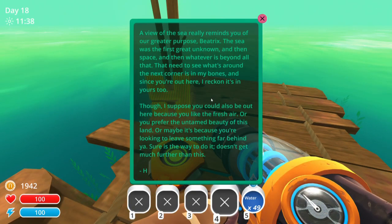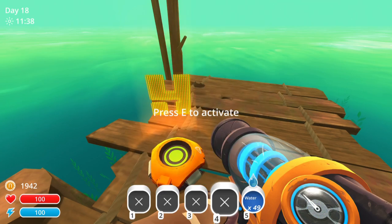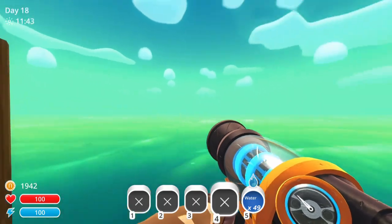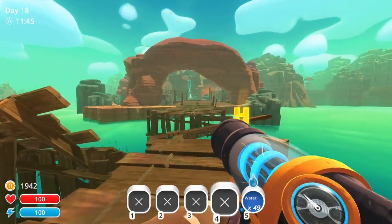Let's go read our message. 'A view of the sea really reminds you of our greater purpose, Beatrix. The sea was the first great unknown. And then space. And then whatever is beyond all that. The need to see what's around the next corner is in my bones. Since you're out here, I reckon it's in yours, too. Though I suppose you could also be out here because you like the fresh air, or because you prefer the untamed beauty of this land, or maybe because you're looking for leaving something far behind you.' Wow. We just bought this land, baby. This is ours. Feels good.